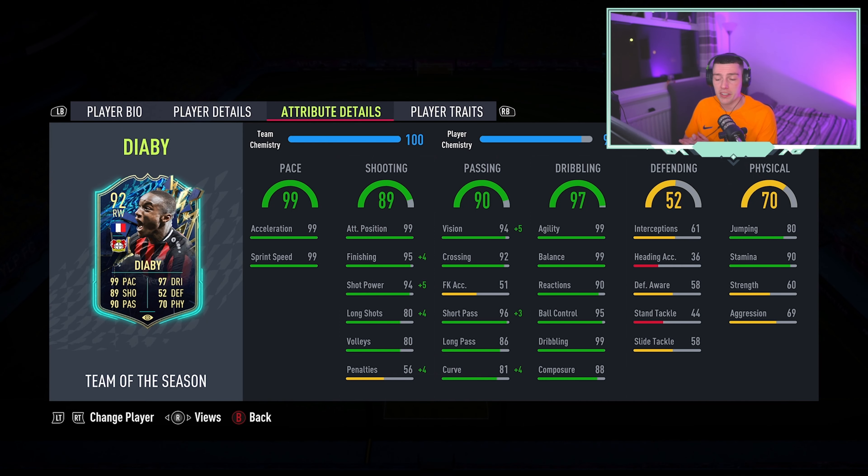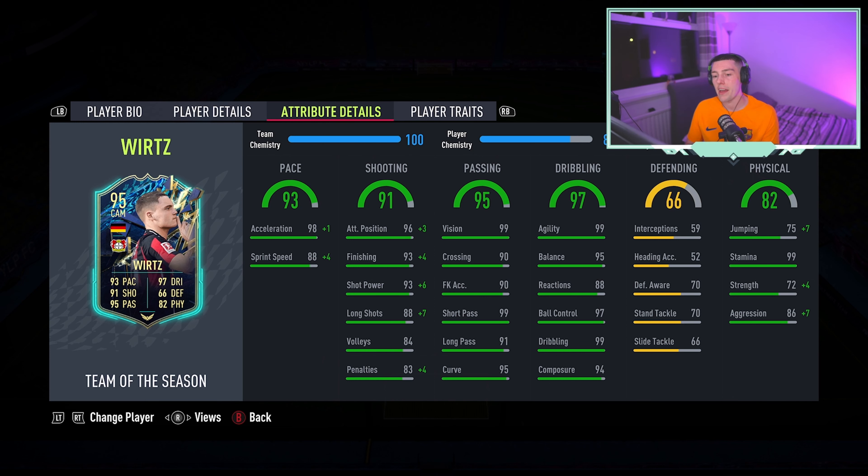Just so you can see, these are Diaby's in-game stats — quite a few 99s, and 99 agility and balance being something I'm really looking forward to trying out, as well as that attack positioning. He looks like a really good card. We're going to put a Dead Eye on him.